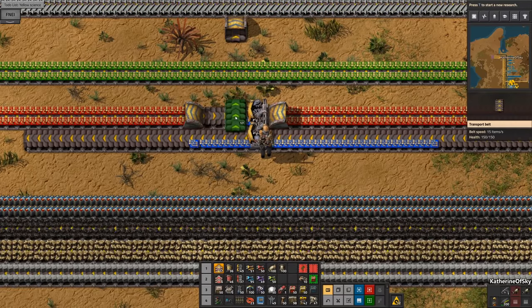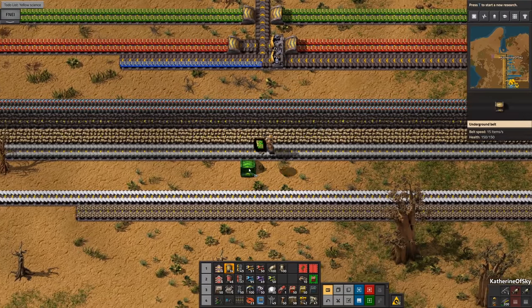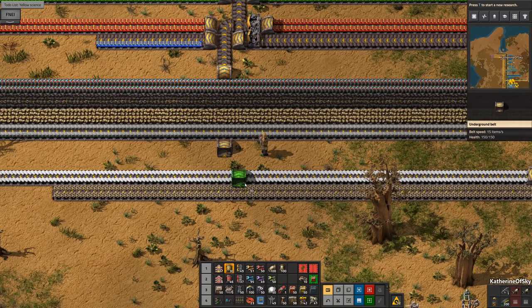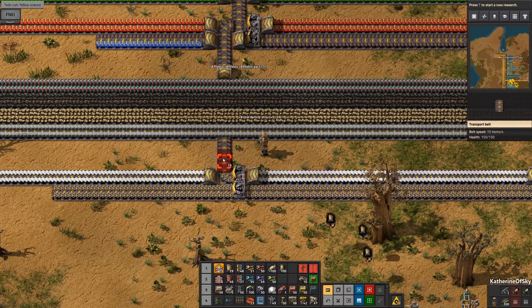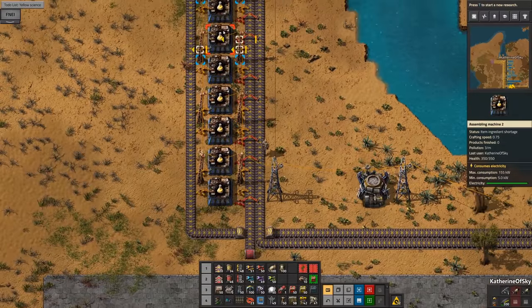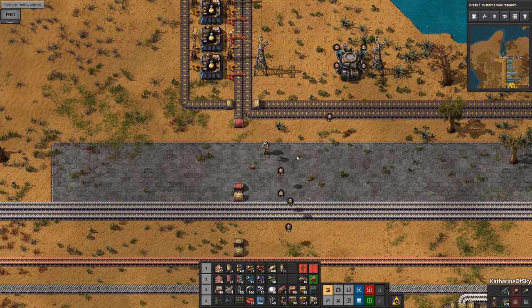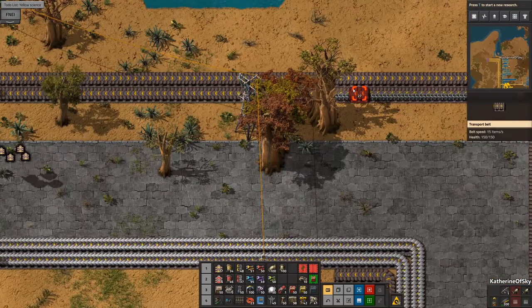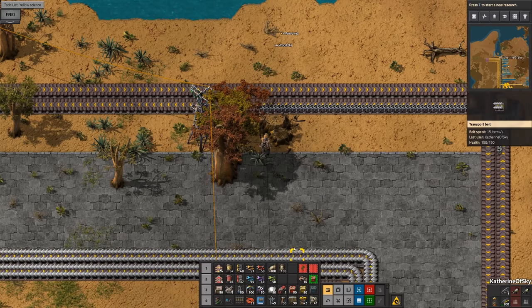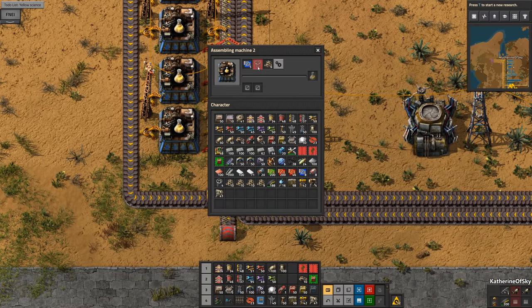There we go! And these guys go out here - nice. These guys are going to get to go in here and then the science is going to come out here. Now on the opposite side we're going to have our purple science - oh this is so exciting! What happened here? We had a bad thing happen - tree got in the way. There we go, getting those flying robot frames. So this should be it - I believe we have enough stuff, we do have the processing units, we're just waiting for those frames.